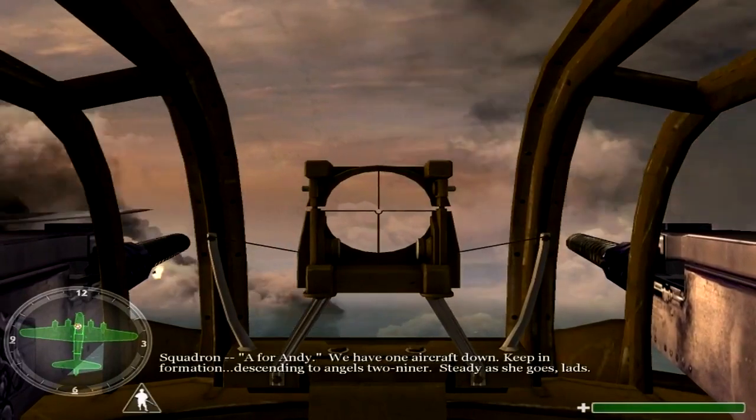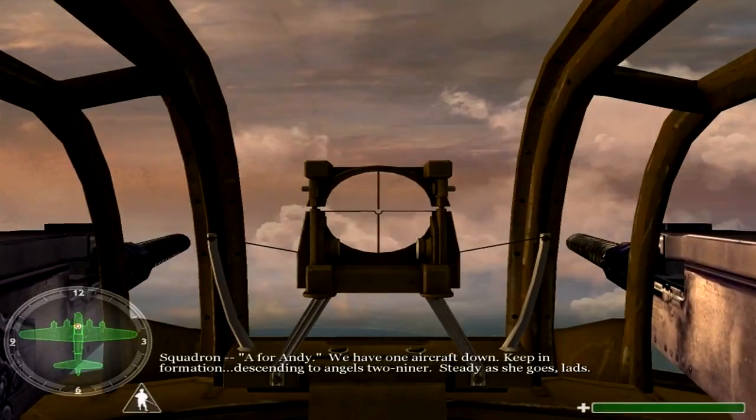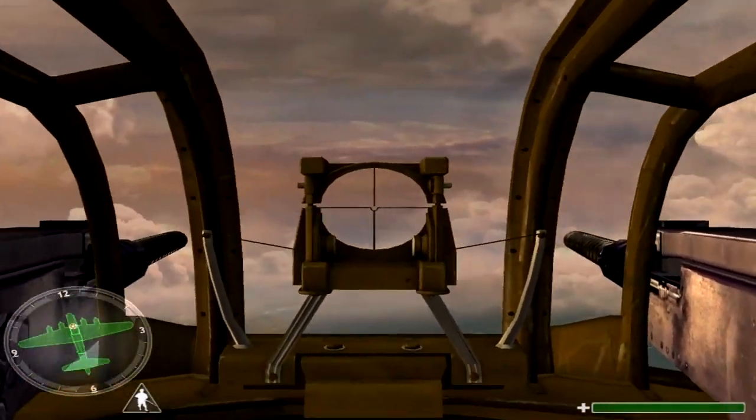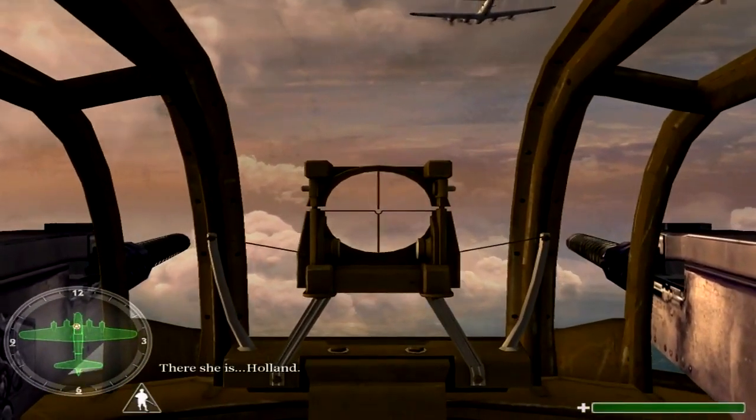Squadron, A for Andy. We have one aircraft down. Keep in formation. Descending to Angels 2-9er. Steady as she goes, lads. We're sighting the coast there, skipper. There she is — Holland.